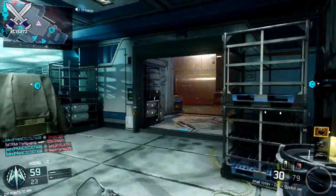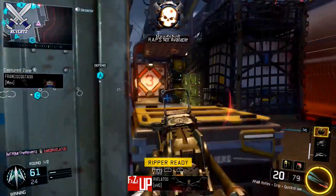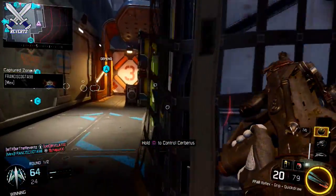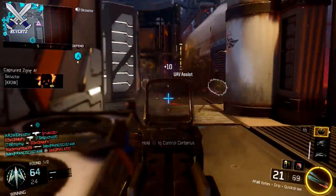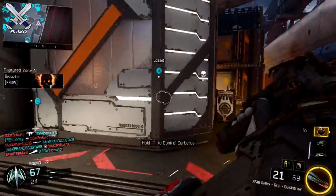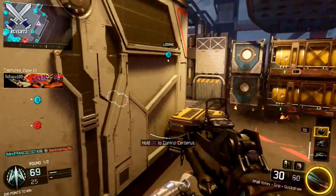If you are in a game where you know you're going to lose no matter what, the best thing to do is back out of that game and find a new lobby, because you're not going to get the win. You really want to knock out as many games as possible without raging and turning off your PlayStation. If you keep raging and turning off your PlayStation or Xbox, it's going to make the time to finish this contract a lot longer and more stressful.